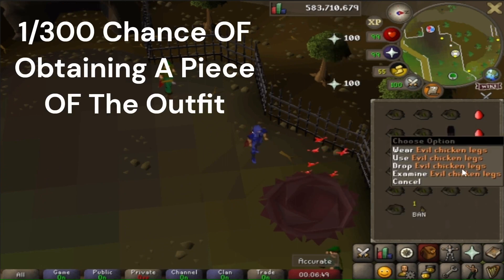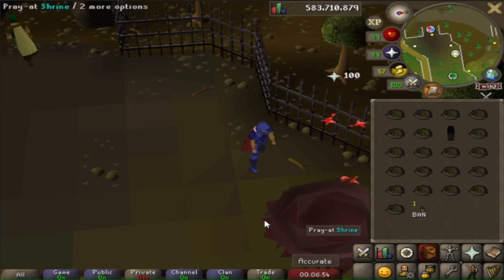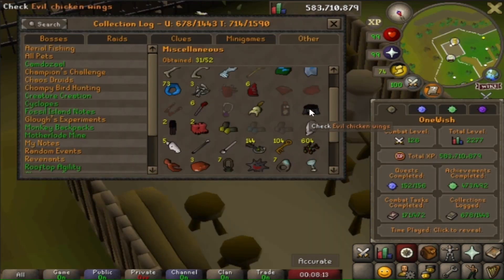We just got another piece of the evil chicken legs. That's another dupe in case you're wondering why no collection log popped up. Let's take a quick peek at the log. So we have two evil chicken legs, two feet, and one top. So all we need now is the evil chicken head to complete the outfit.